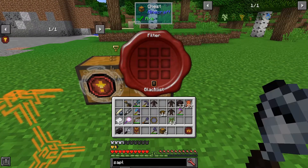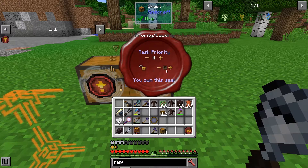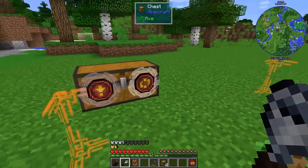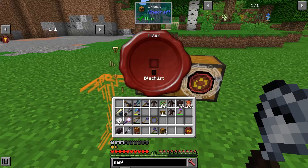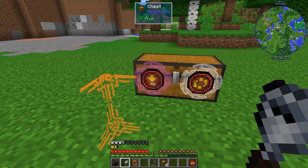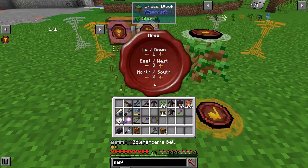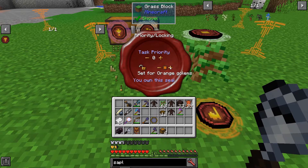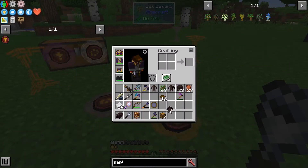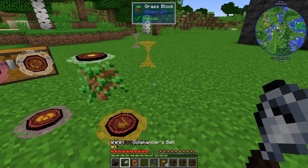For the provide golem, we're going to give him a whitelist of saplings, and we will always leave at least one item — although that shouldn't matter. He's going to be white, because he's the same golem who's planting. Now we need the collect and store golem. The collect and store golem will be magenta. Let's place the collect seal down, and maybe we want that to be a wider range.